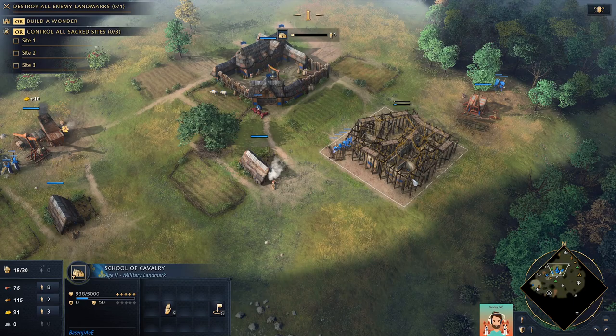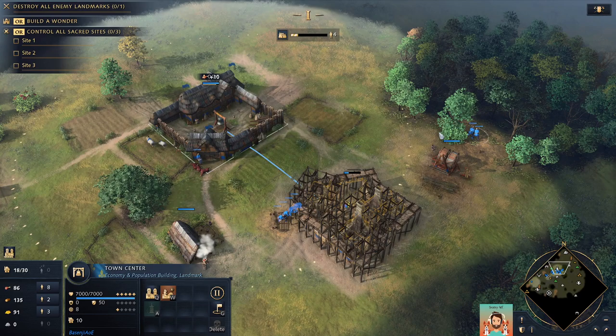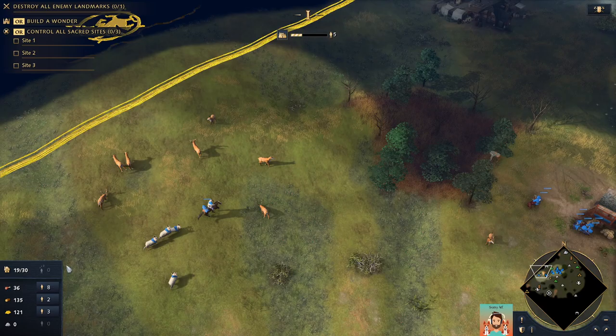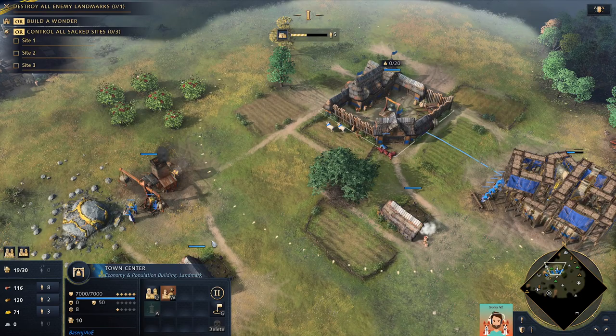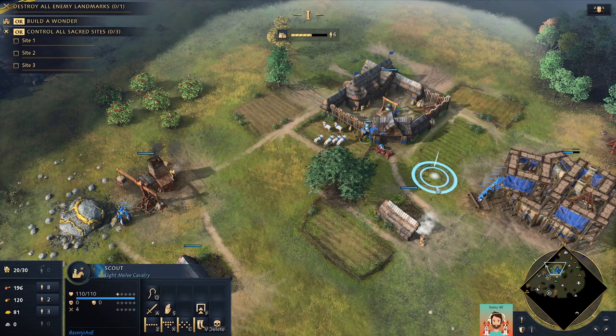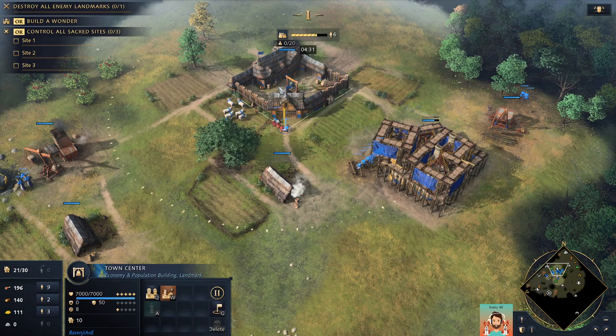I'll get a School of Cavalry. I can keep villager production even while advancing in age — that's really interesting and very different from other Age of Empires games. My main strategy here: keep the town center going. 200 per minute, 150 per minute — that's fine. There's an upgrade here in the middle that I need to get. I need some food — drop the sheep here. Let me check what my opponent's doing.